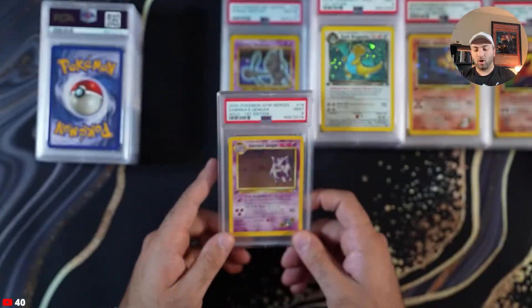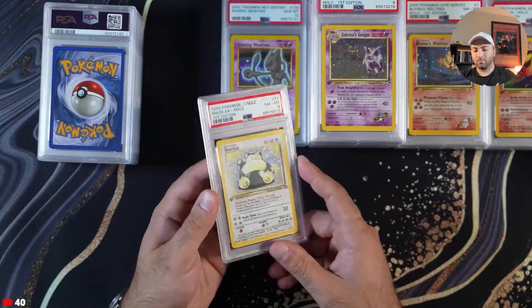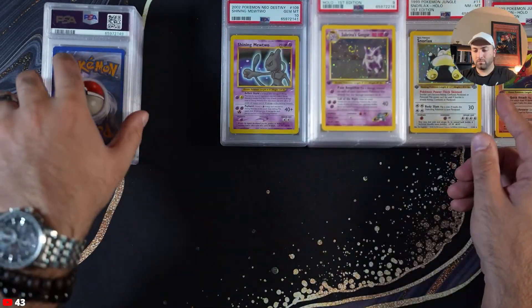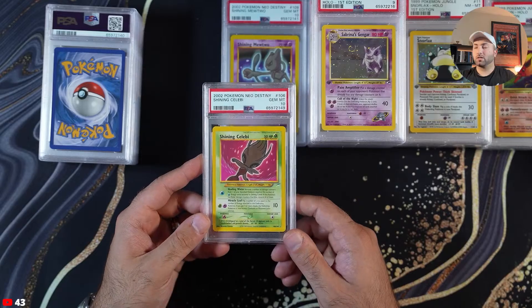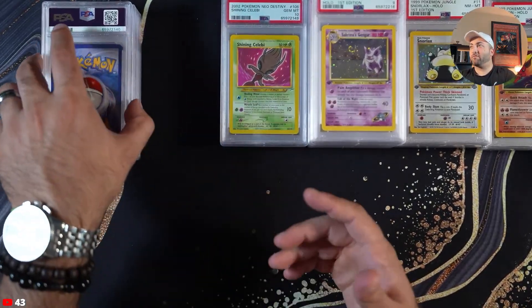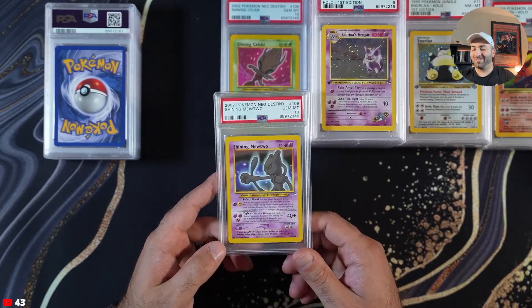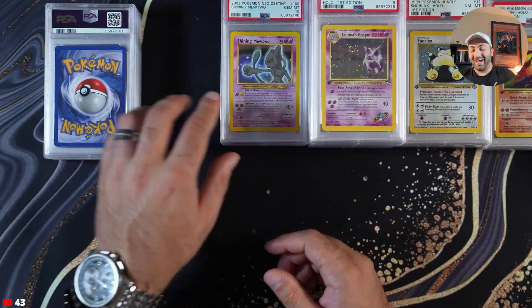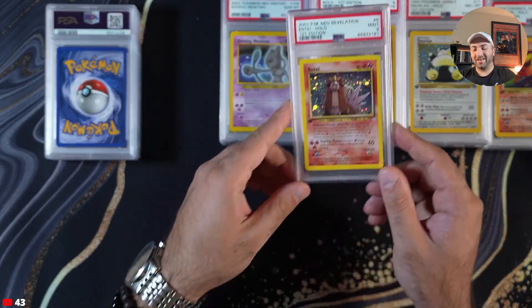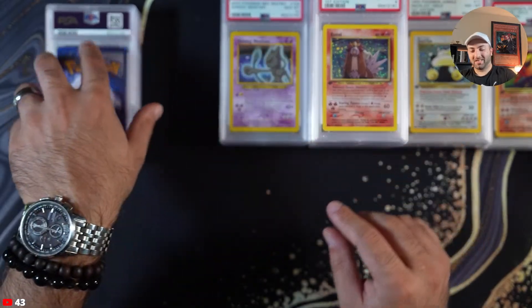Again, all of these are for sale — I'm not really keeping any of these. Snorlax PSA 8. This is massive right here — Shining Celebi. Believe it or not, Shinings are actually not very difficult to grade. Another one PSA 10 — holy smokes, that's huge! I completely forgot what's even in here. PSA 9 — if these hit, that would be amazing, but alas they did not.